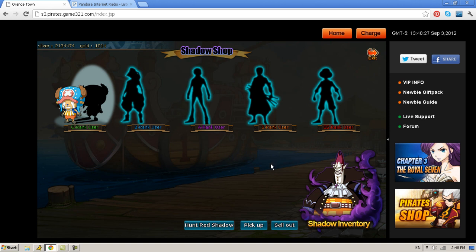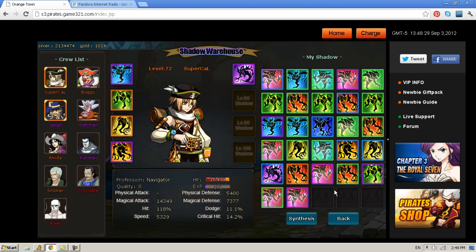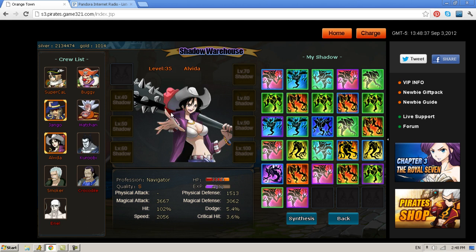Once you have your shadows, you click on Shadow Inventory, and these will display your shadows. I'm going to choose a character that doesn't have a shadow — Alveda. You can start putting shadows on characters at level 30. However, you need to be level 50 on your protagonist to actually unlock the shadows. So one character has to be 50, which is your main character, and then once your other characters are 30, you can drag and drop the shadows.